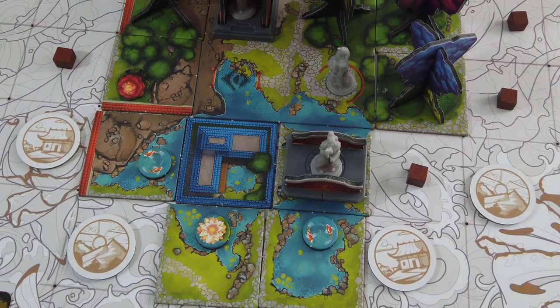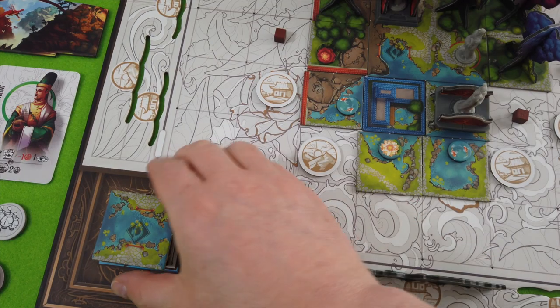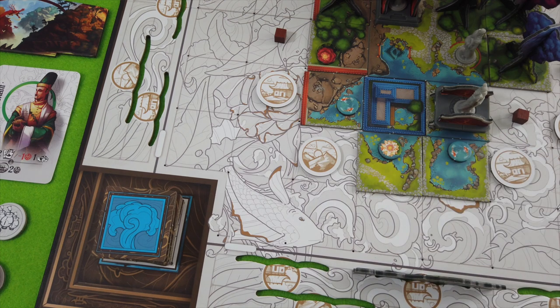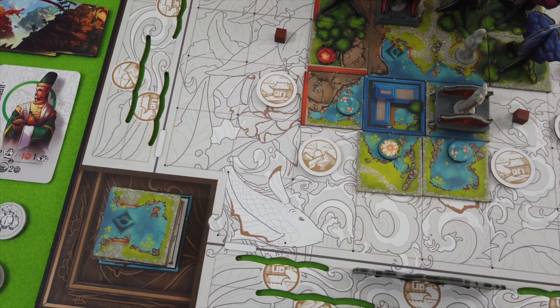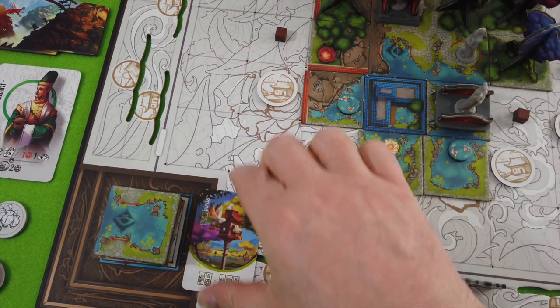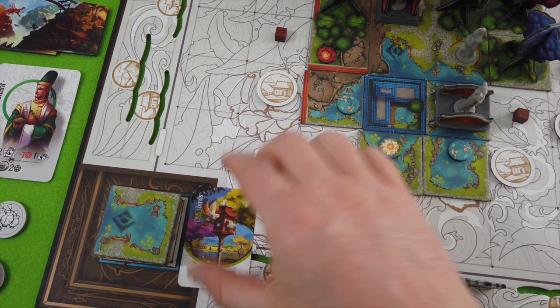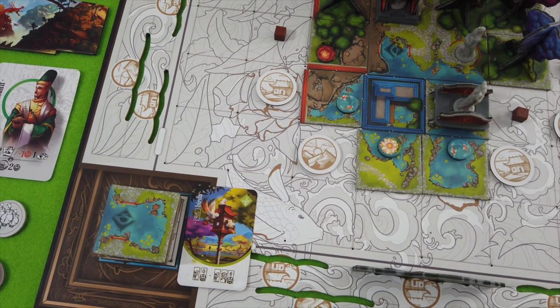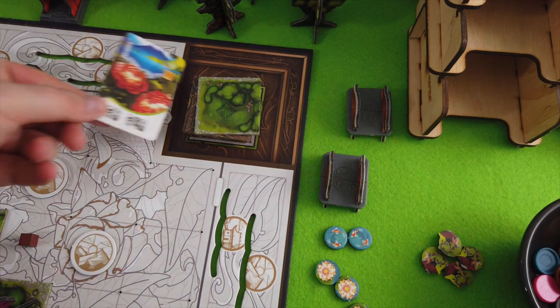We still have to place the fish here — I think this is fine. Isn't this looking lovely? We have to discard this combo. Let's see what comes out next — oh, another bridge space, are you kidding me? And some more birds — it's pretty much the same as what I just removed.